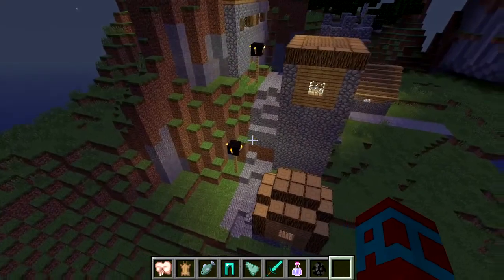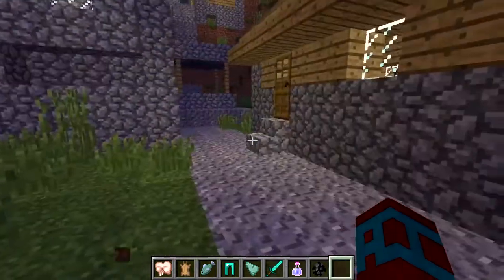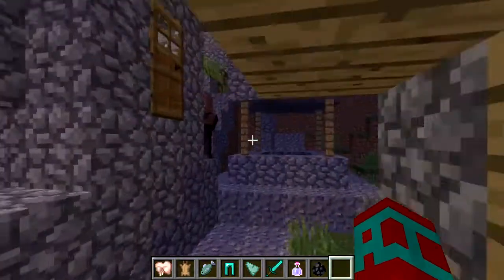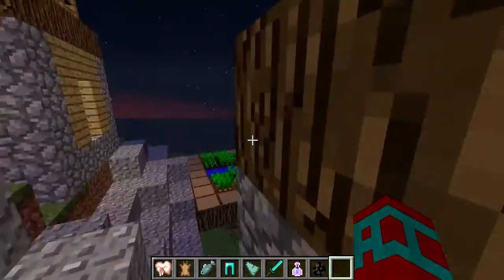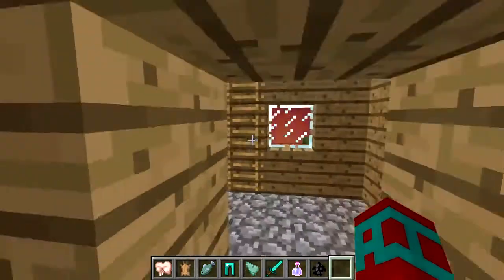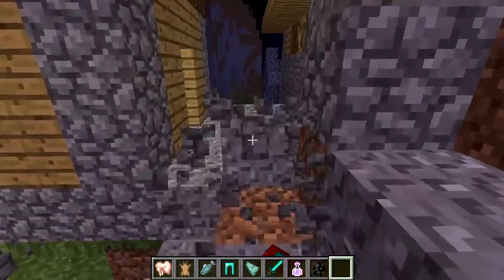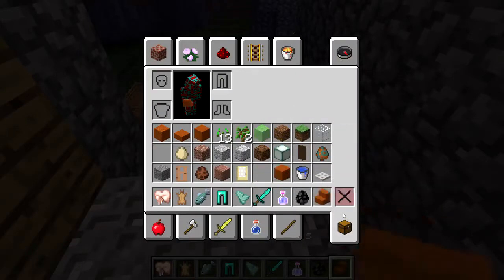Okay, so as you can see here, we finally found ourselves a villager village. I'm going to come on down. There's all the average houses, but that's not what we're interested in. We're interested in what the update has to do with this. So if we fly up here, we'll see that they have this little garden going, and there are no villagers up here so we're going to have to get them up here. They're probably all stuck down there. Get them some stairs.